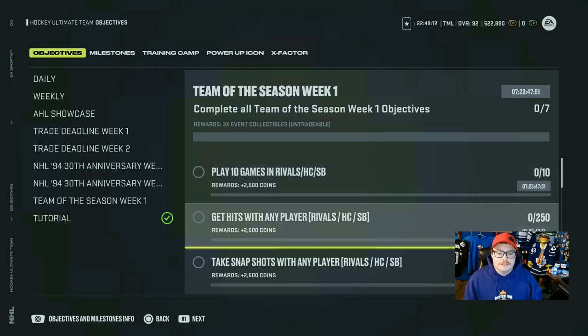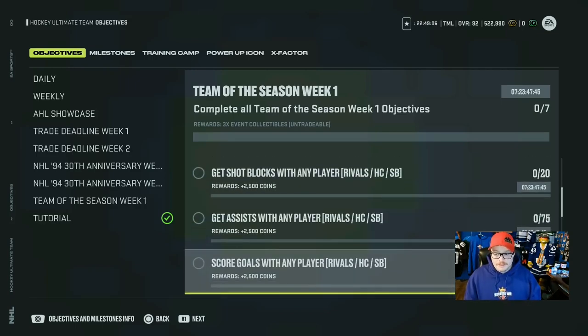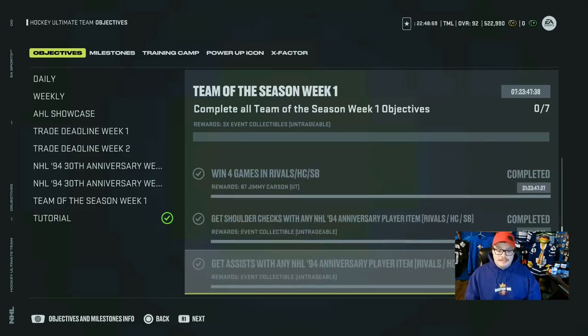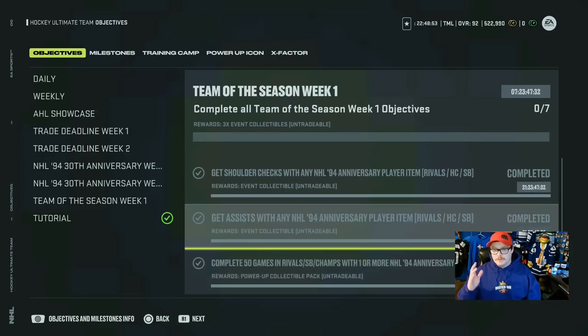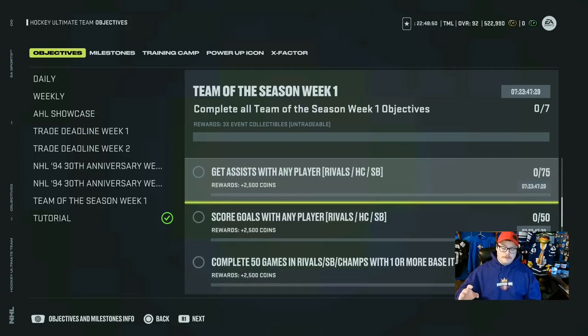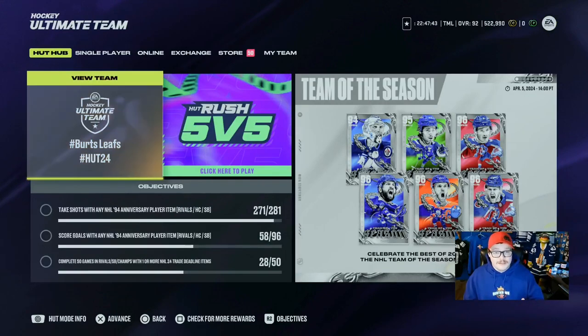To earn collectibles you have to play 10 games, get 250 hits, 250 snapshots, 20 blocks, 75 assists, 50 goals, and 50 games played — and that's with any player. I'm bugged out because one of the previous events has merged with this one, just ignore that. The one exception is the 50 games in Rivals, which requires one or more base items — just throw on a base McDavid on your last line, 50 games is not that many.